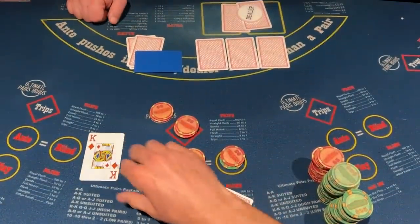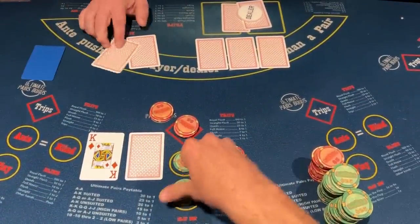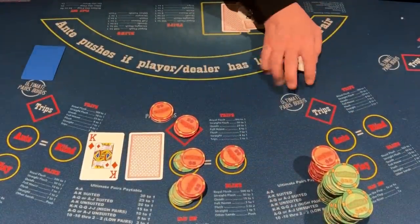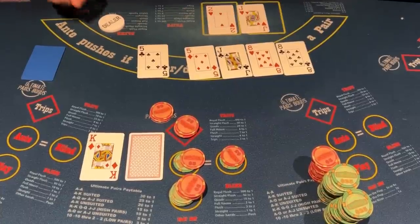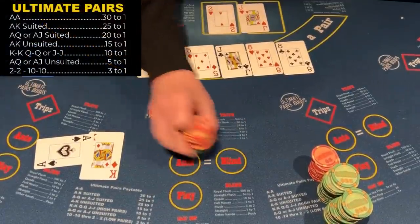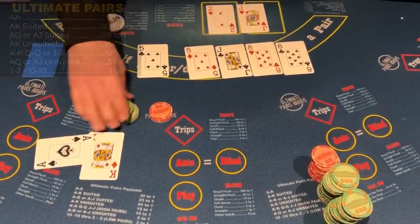King of diamonds — I've seen enough to just trust the 4x. Normally I see what's behind the king, but I'm just going to go for it. We didn't hit anything, but we have a great kicker. The dealer has a jack, but thank you dealer for finding an ace — because of you, we're going to get 15 to 1 on the ultimate pair bonus, which is $150.